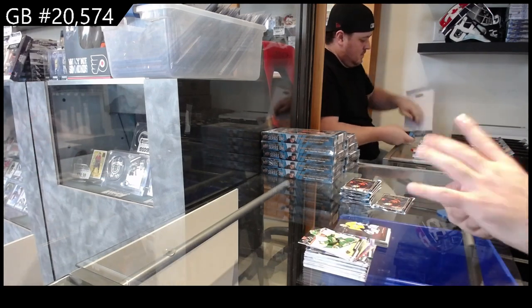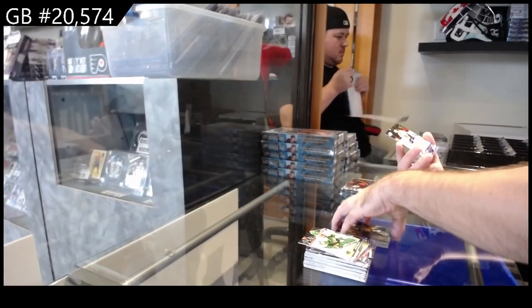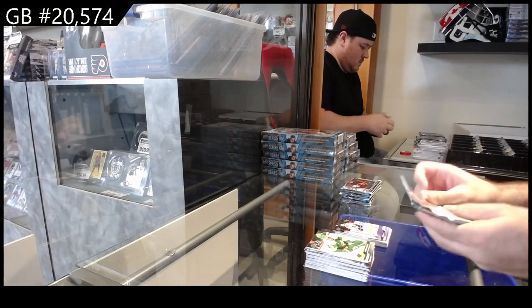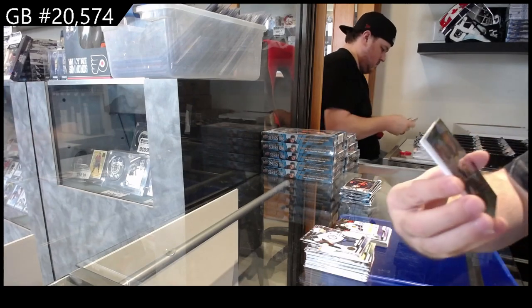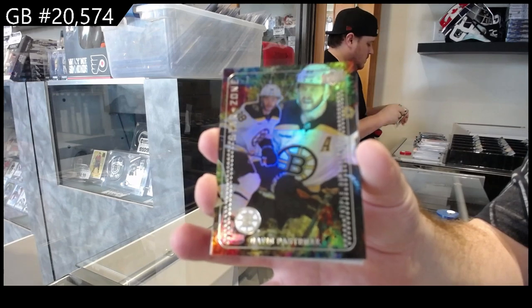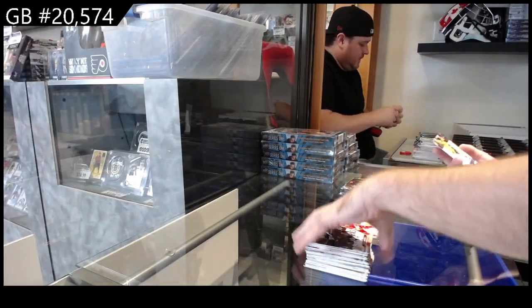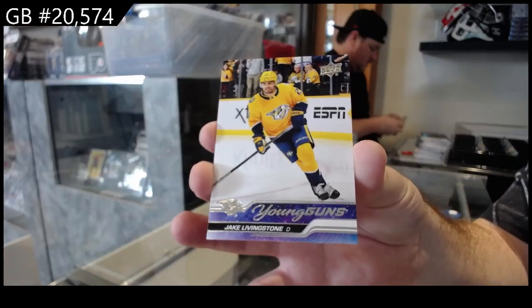We've got our first Clear Cut of Ekman-Larson for Vancouver, and a Young Guns of Gust for the Hawks. We've got a Star Zone of Pasternak for Boston, a debut date of Coronado — scored a filthy goal a couple games ago — and a Livingston Young Guns for Nashville.